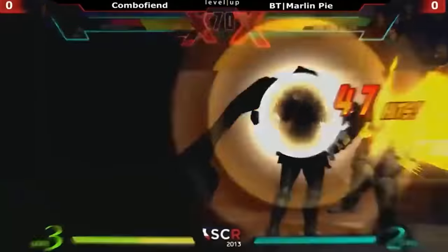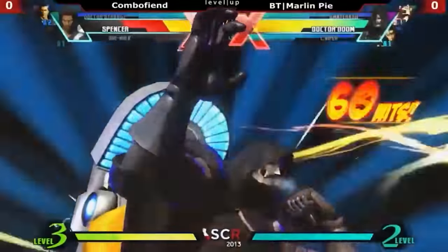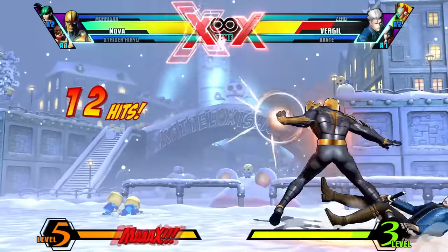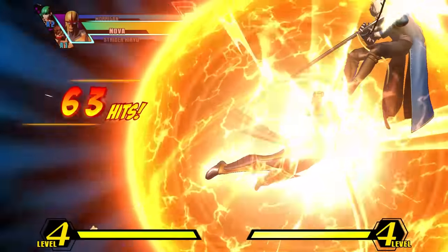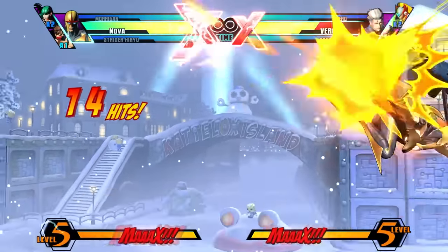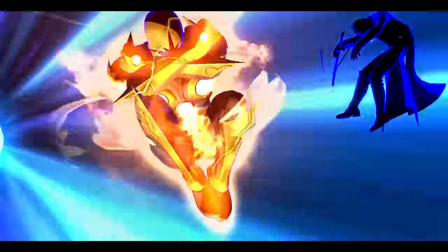To explain why this mechanic is so impactful, we have to discuss a few mechanics and how they work in UMVC3. In Marvel, every hit provides a certain amount of hitstun. As combos go on, there is less and less time to combo into the next move, until eventually the opponent is no longer in hitstun and can recover. Each move in a combo also changes how much hitstun decay is left. For example, comboing multiple light attacks together makes it so your opponent can recover much faster than multiple heavy hits.